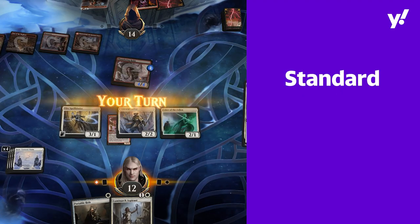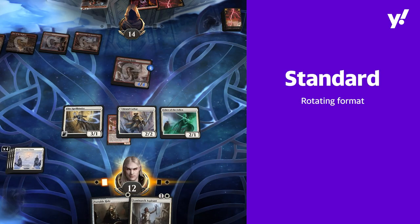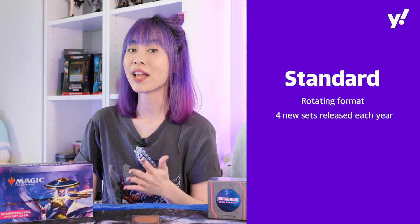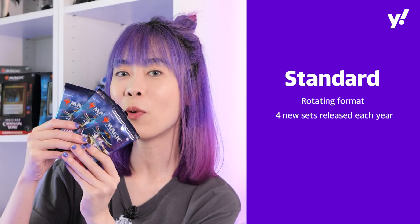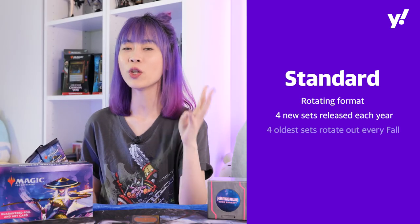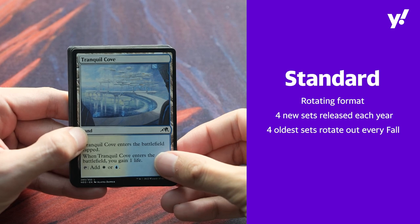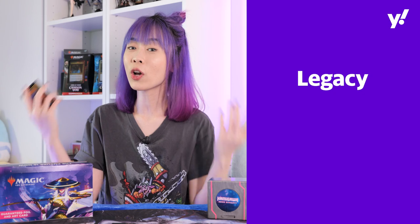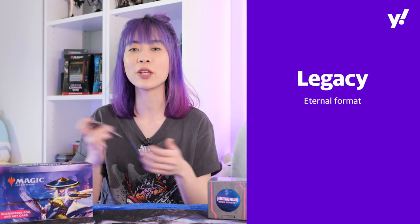...Modern and Historic. So let's start off with Standard. Standard is a rotating format, which means cards come in and go out of this format. Four Magic sets are released and added to Standard every year, like the Kamigawa: Neon Dynasty set. So when the 4th set releases, 4 of the oldest sets in Standard will rotate out. Standard can be played in Tabletop, MTGO and Arena.